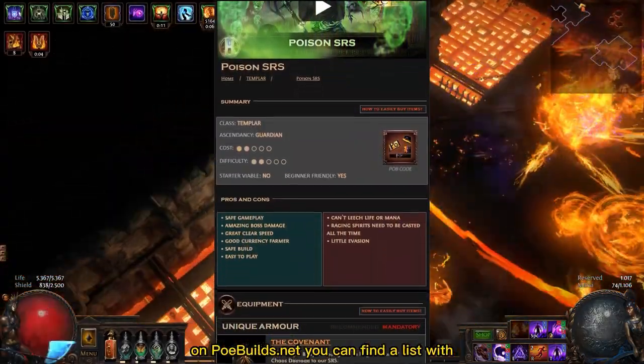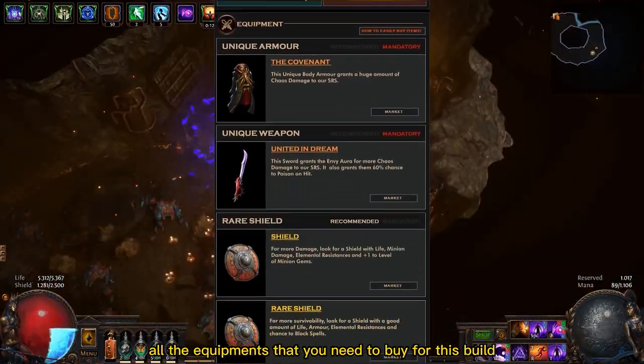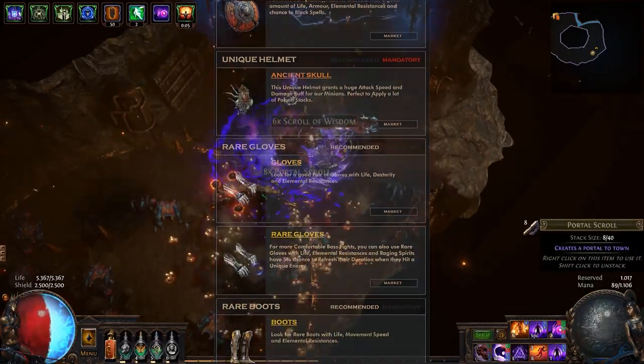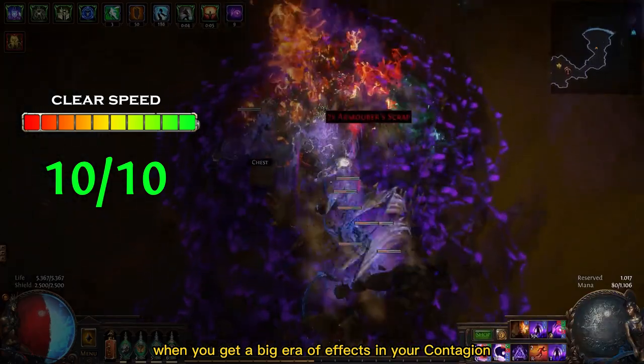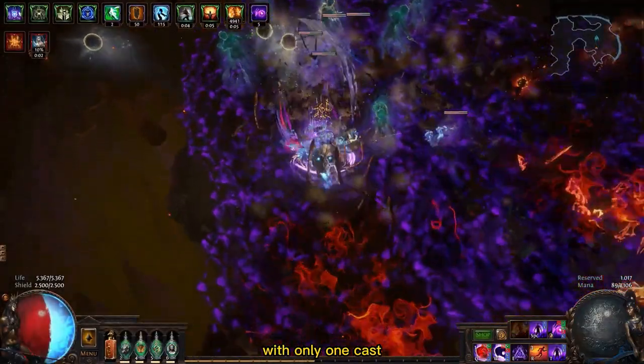Don't forget that on poebuilds.net you can find a list with all the equipment that you need to buy for this build, with direct links for examples being sold by other players. For clear speed, I'll give this build 10 out of 10. When you get a big area of effect on your Contagion, you kill enemies way beyond your sight with only one cast.